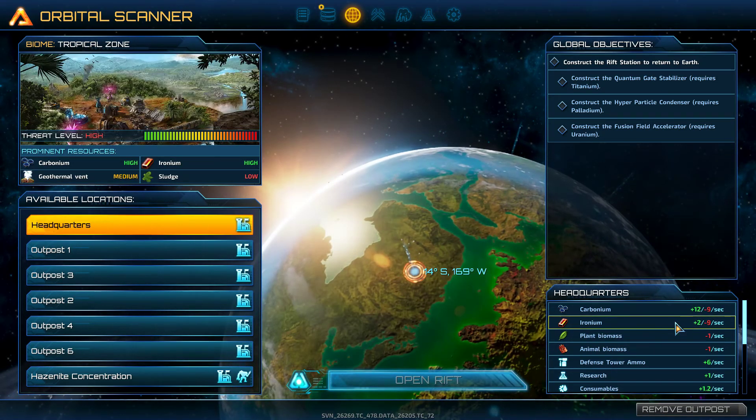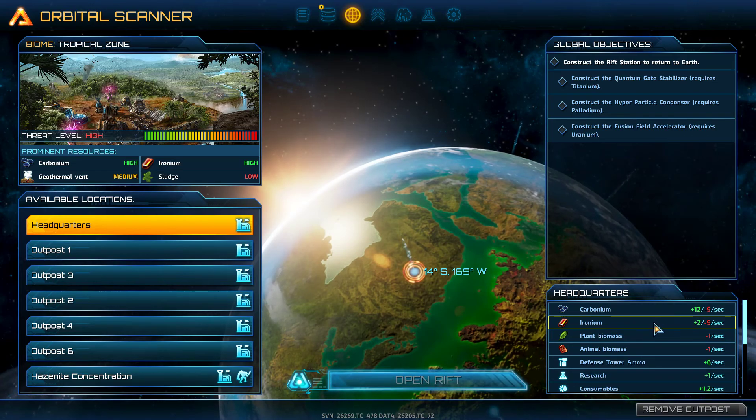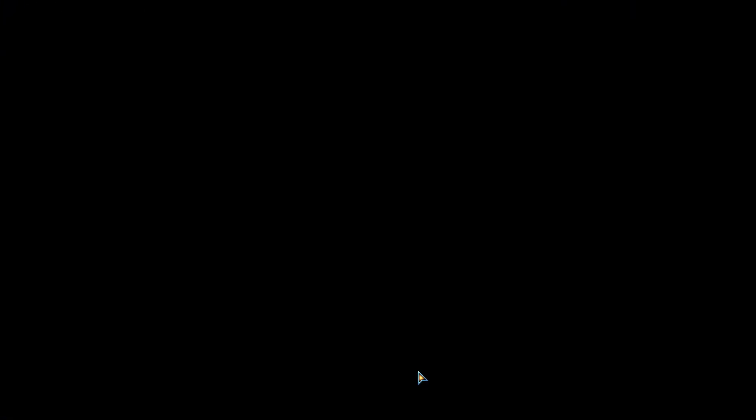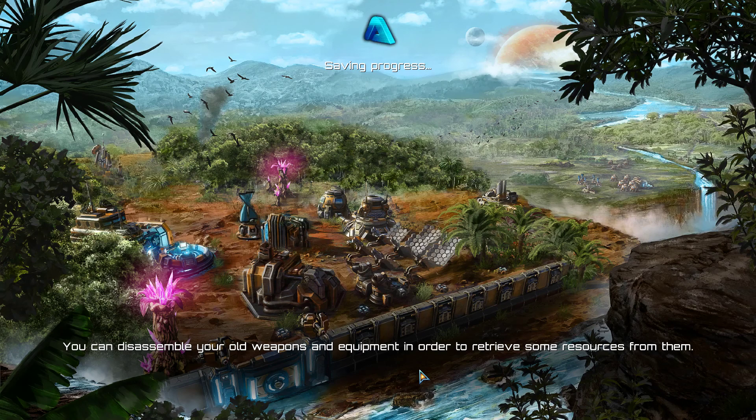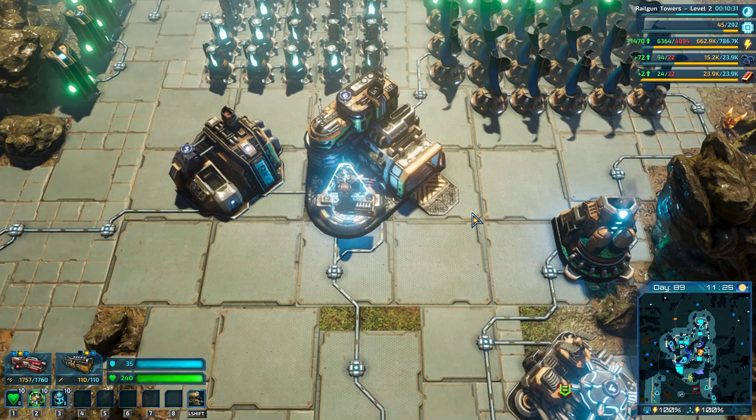Let's look at headquarters: carbonium 12 a second, minus ironium — beautiful. I guess we go back to our main HQ, prepare some more defenses, and claim back HQ land to make it strong and stable, ready to deal with the vigors of the future. Unfortunately it has to be a very short one today, but if you've enjoyed the content on the channel I'd like to say thank you very much. Like, subscribe, ring the notification bell — that's most helpful, it helps us grow the channel. I will see you for the next one — adios!